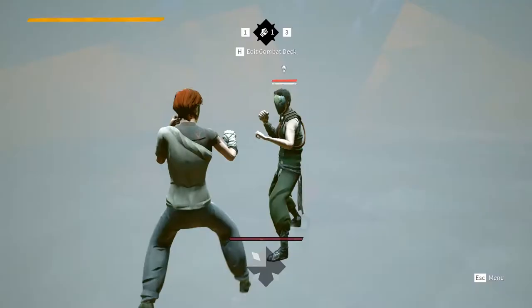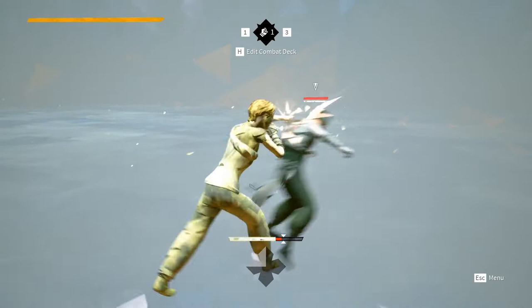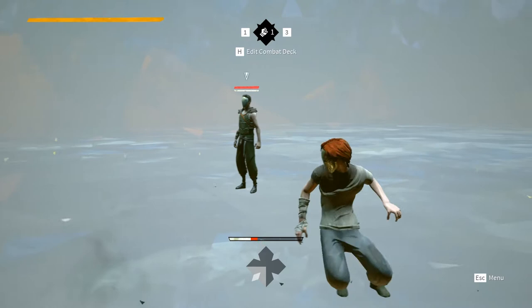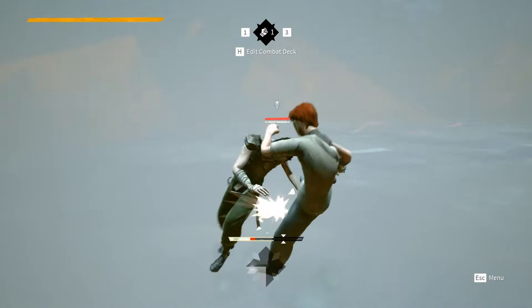Here's an example of what a standard combo string looks like when I just button mash. And here's an example of the same combo string utilising just attack timing. Much better, right?